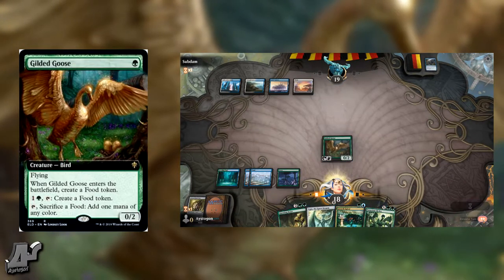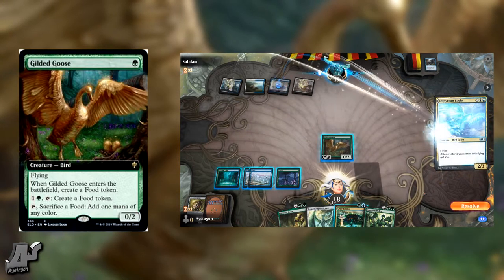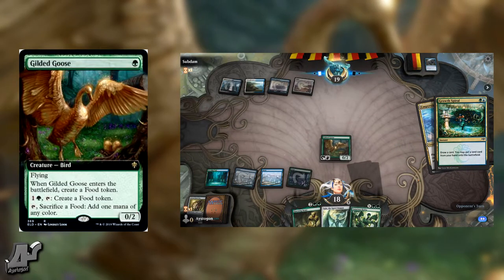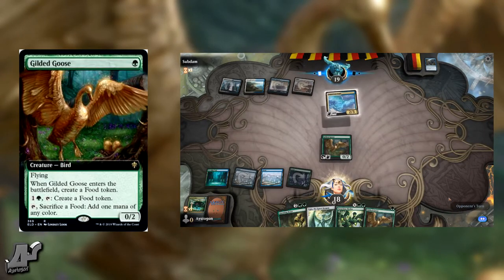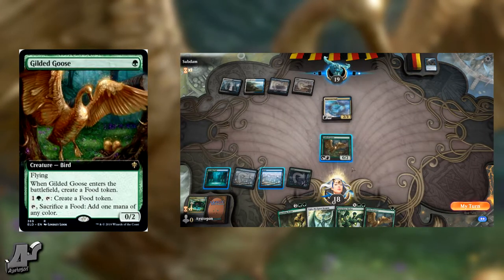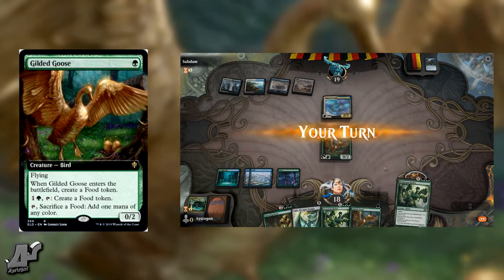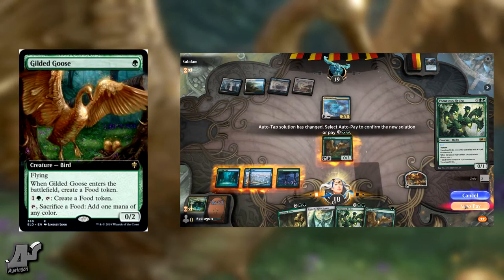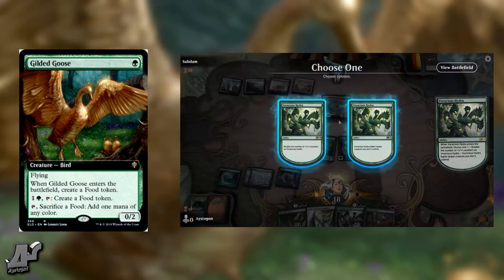I like this card a lot. You should probably put it in your ramp green decks. In standard there aren't too many one-mana mana dorks, and even if it's a one-shot you can always ramp into your Cultivate on turn two, which is super good. When you don't have a Cultivate or a turn-three play, you can play Incubation Druid or Paradise Druid, and if not, you just make another food token — which is fine against aggro.